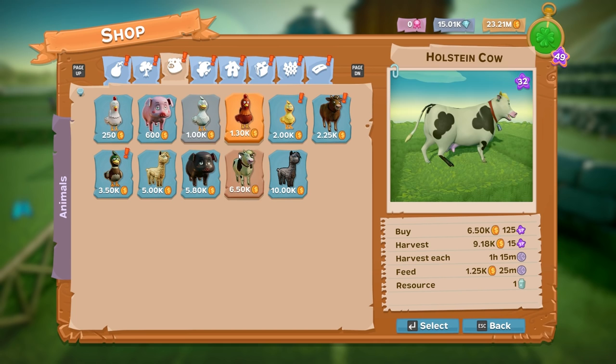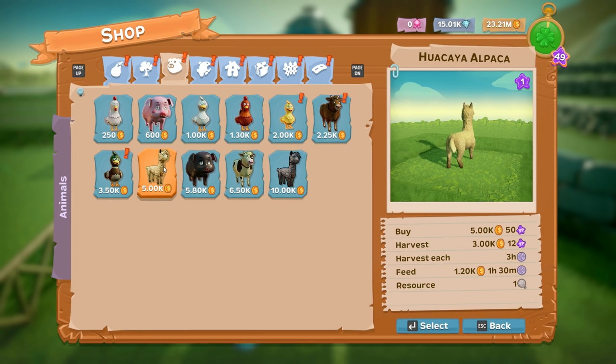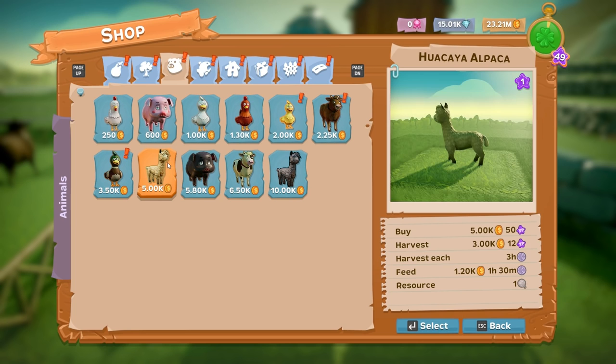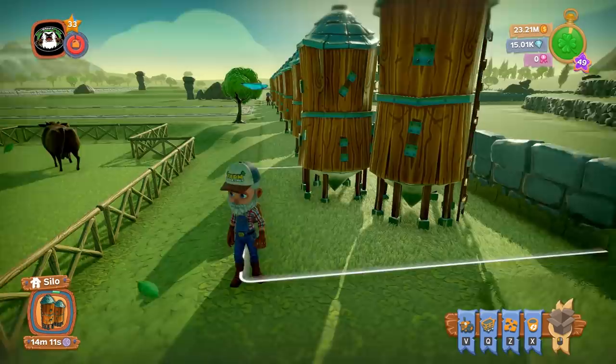And a new animal — we have the Suri alpaca and the... I don't know how you say this. Is it the Huacaya alpaca? I have to be here for the alpacas. Suri alpaca? I'm gonna say Huacaya. I think you're right. Huacaya — I don't know if that's how you pronounce it or not.